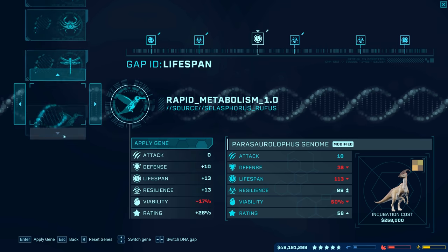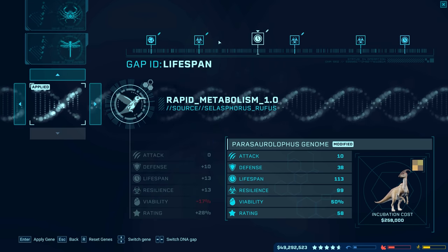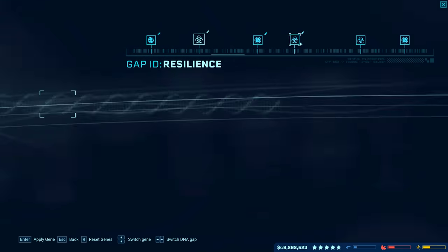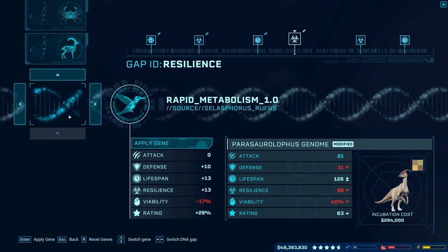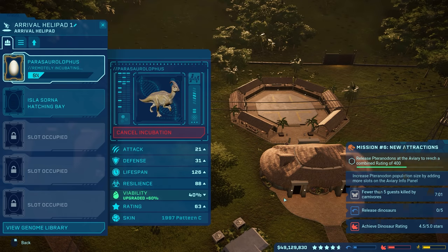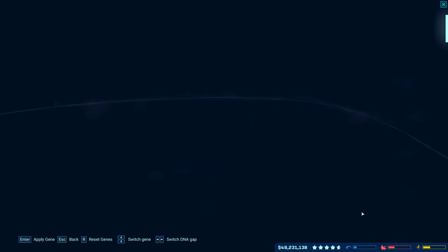I can't physically see anything changing over there on the right side because it doesn't actually show us until they're actually incubated, unfortunately. I guess I'll do Pattern C just to start out with that one. Looks like we've already modified all that stuff there. Brain aging... I guess we could do even better stuff like rapid metabolism. Sounds good. Maybe immune response or increased bone density — let's do that one. Maybe we'll do another increased bone density or something crazy. That'll take it down to 40% viability, just to make sure it's still a guaranteed incubation. There we go. Remote incubation. And let's do the Dilo next.